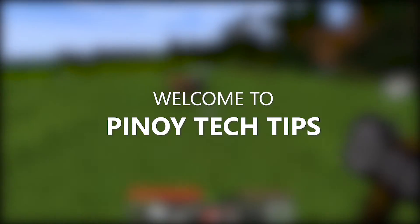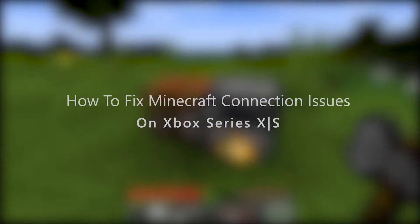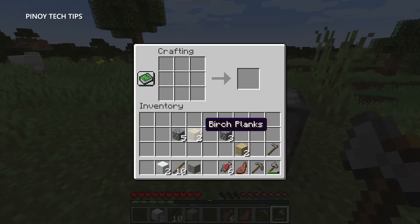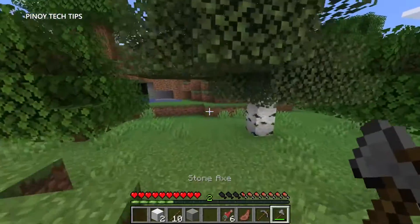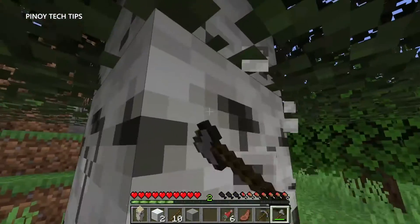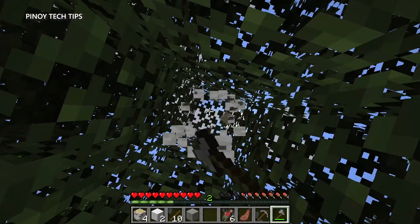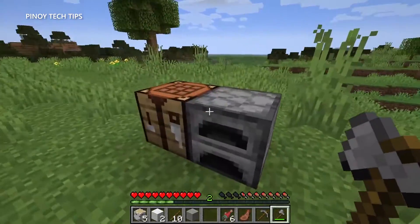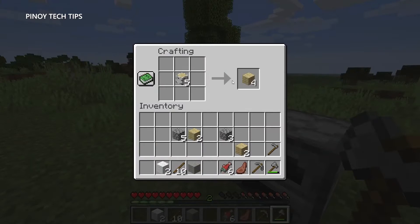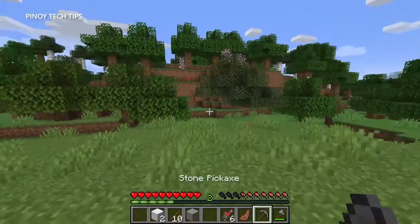Hey guys, welcome to our channel. This video will guide you on how to fix Minecraft connection issues and errors on Xbox Series X and S. Connection problems like not being able to join servers are pretty annoying if you're a Minecraft gamer. They can be due to slow or no internet connection at all, although there can also be other factors that cause the problems, since the console and the games have to be constantly connected to their servers.